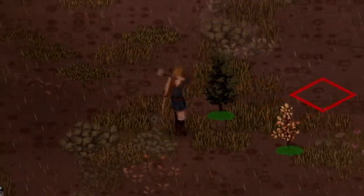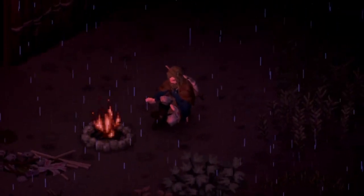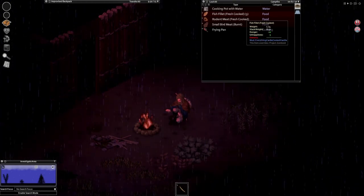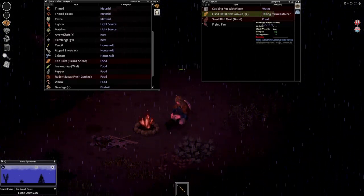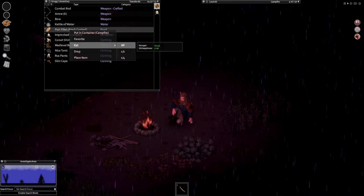Grug is completely unbothered by recent events. Well, it's early morning. I thought I'd go ahead and cook up some food while I'm waiting for the trip ahead. The weather's been terrible. But because Grug is an outdoorsman, it shouldn't bother him all too much. I just wanted to pack up a tiny bit of food for the long road ahead. It's good to have some rations.